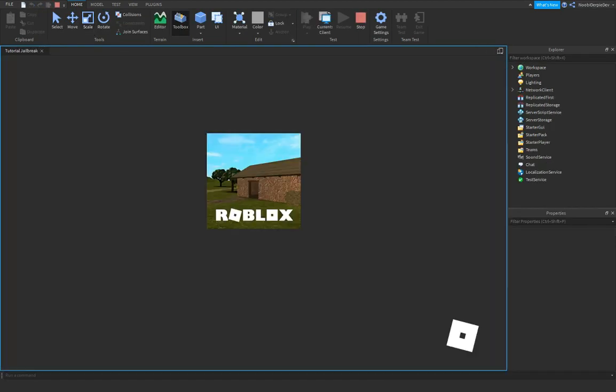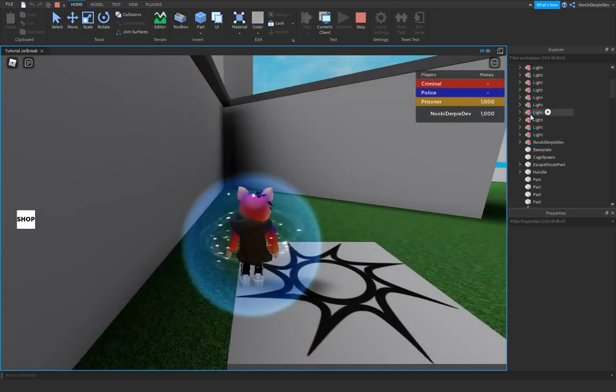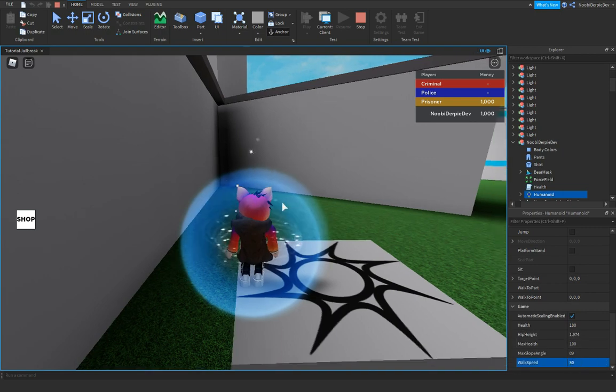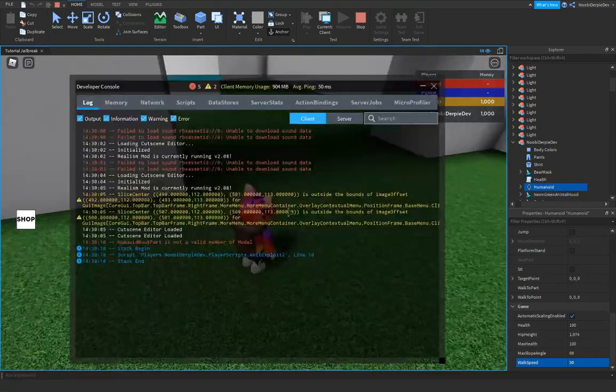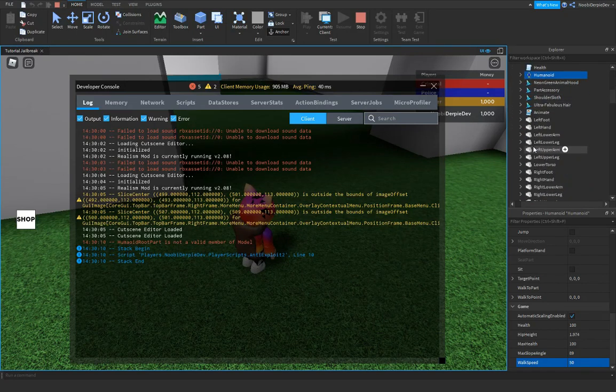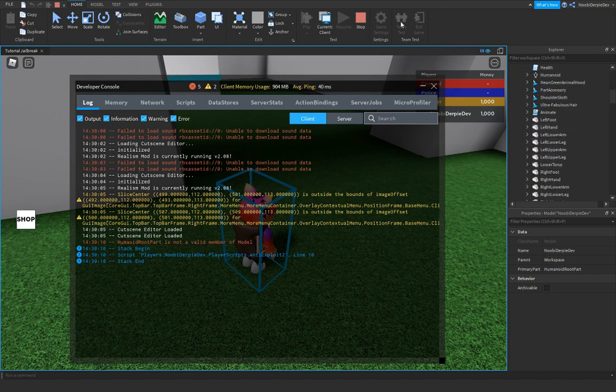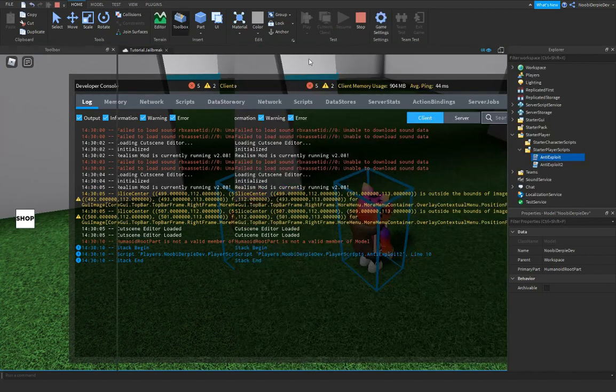What will happen now is if we go into workspace, go to our Humanoid, and set WalkSpeed to 50 — it's not teleporting us. Why is that? 'HumanoidRootPart is not a valid member of model.' The HumanoidRootPart is right over here. That is just a little script error — we're gonna try and figure it out.